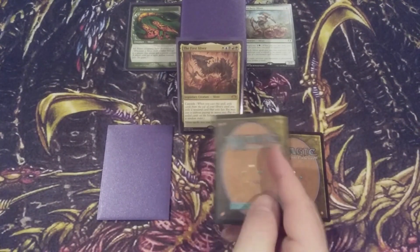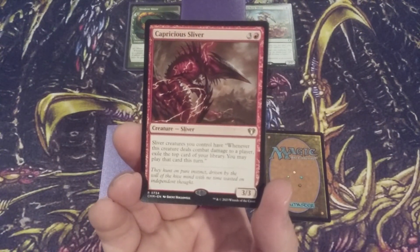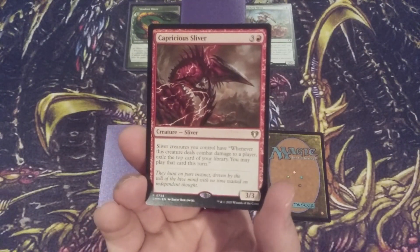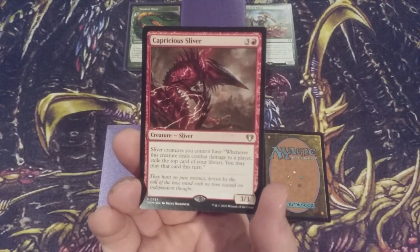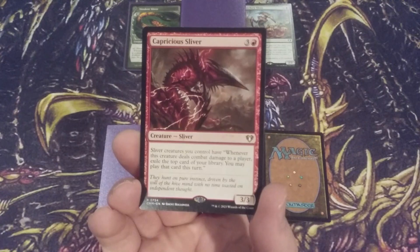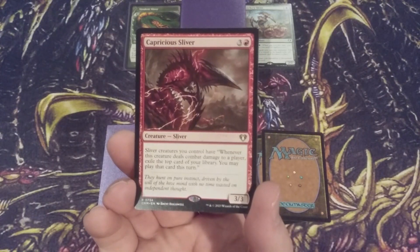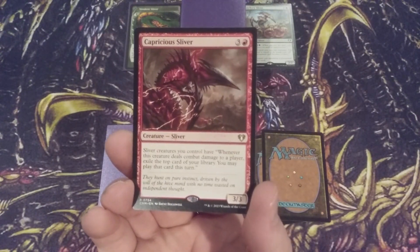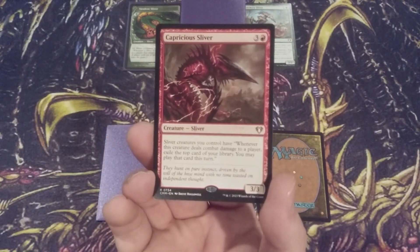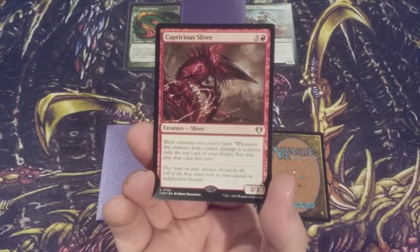Card number 2 is the Capricious Sliver. Here we have a Sliver with a mana value a bit heftier than Hatchery Sliver — we're looking at three and a red for a 3/3 Sliver. Sliver creatures we control have: whenever this creature deals combat damage to a player, we exile the top card of our library and may play that card this turn. So we do have some card advantage coming from adding Capricious Sliver to our deck.